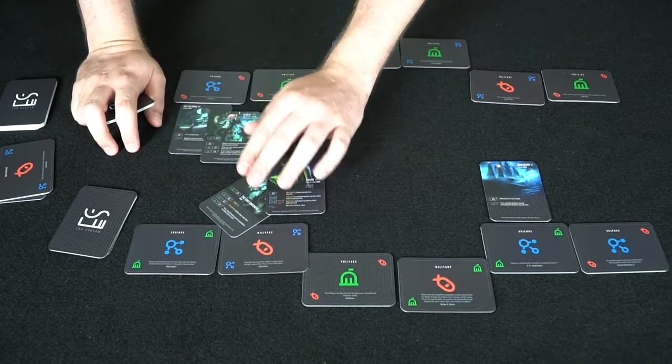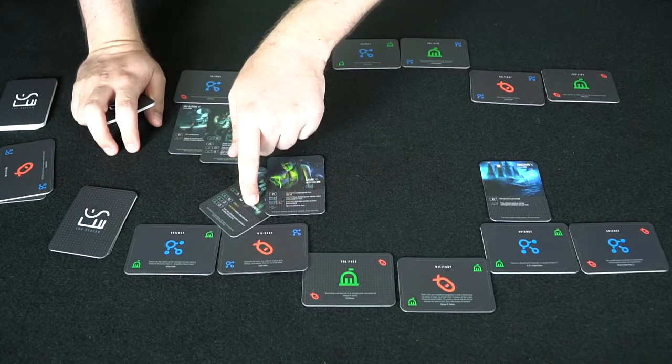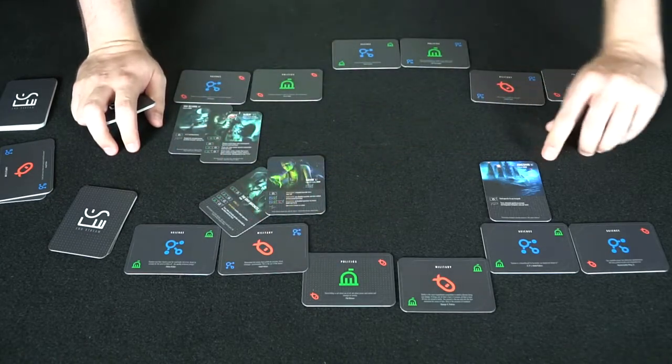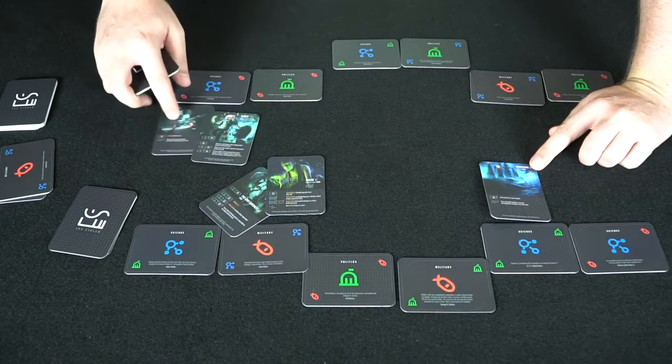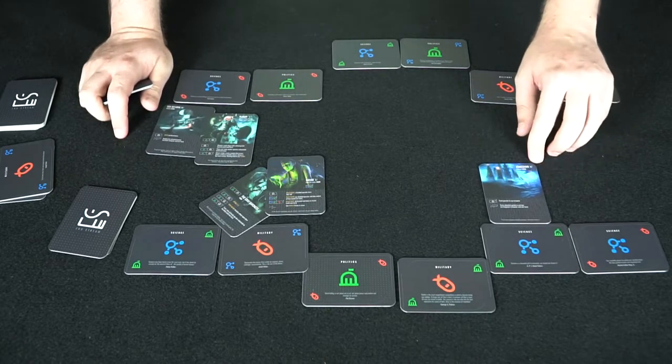Characters are never destroyed on the first hit, and it has to be the full total damage — so if it's two, it has to be two damage at once; it can't be one and then one. However, that's different for your hideouts. Hideouts have larger health values — this one is 11 and this one is 10. You can do one damage, two, three, four until it is removed. So you want to protect your hideout as best as possible.